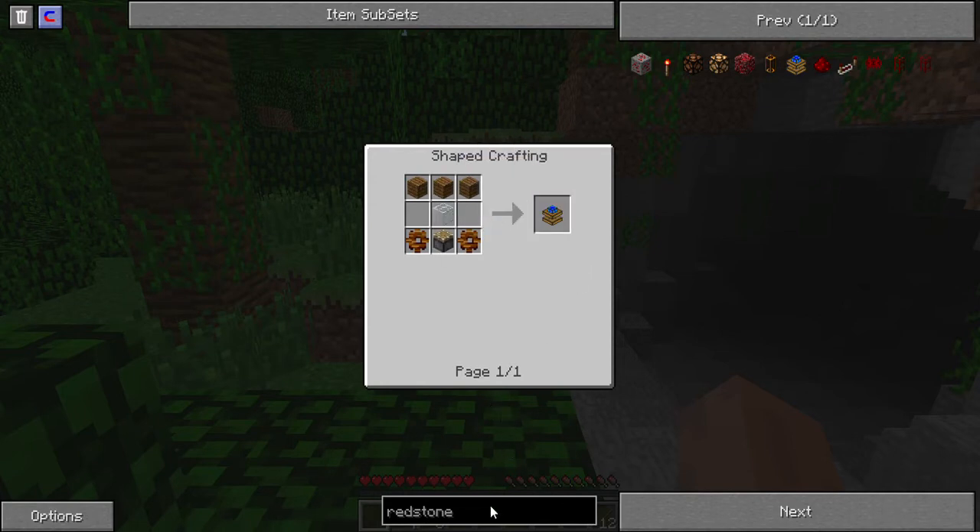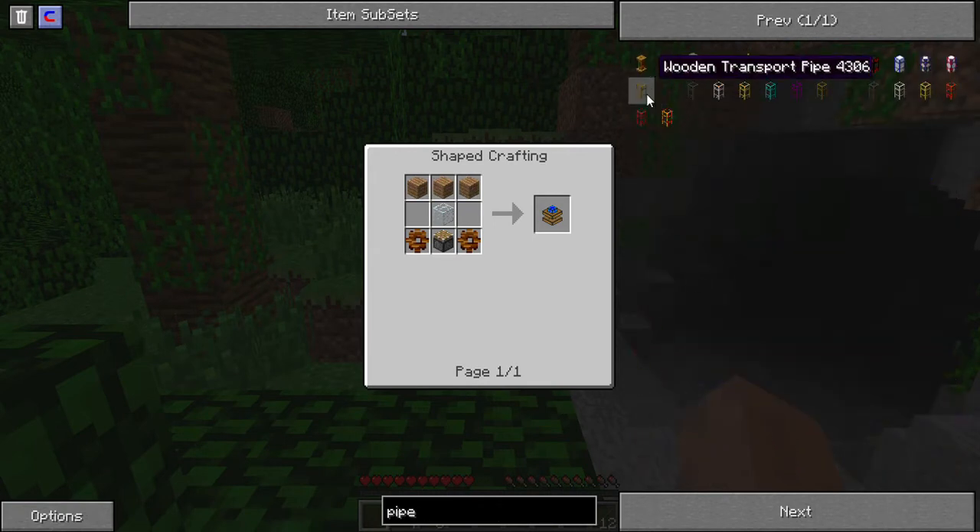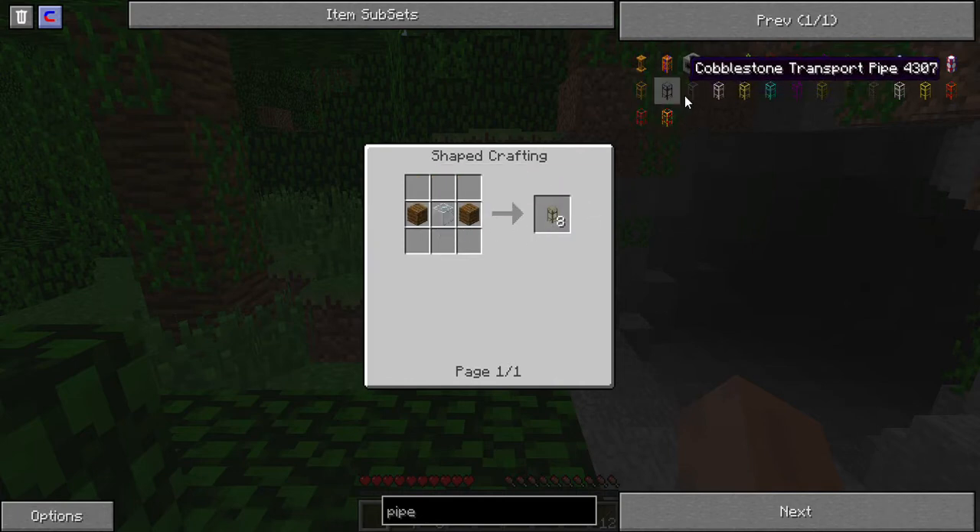Two of these will allow me to grab these — which are really easy to get — cobblestone transport pipes. If you place a redstone engine on top, it'll pull items from a chest, then go through a cobblestone pipe and place the items into something else. You can use any of these things.